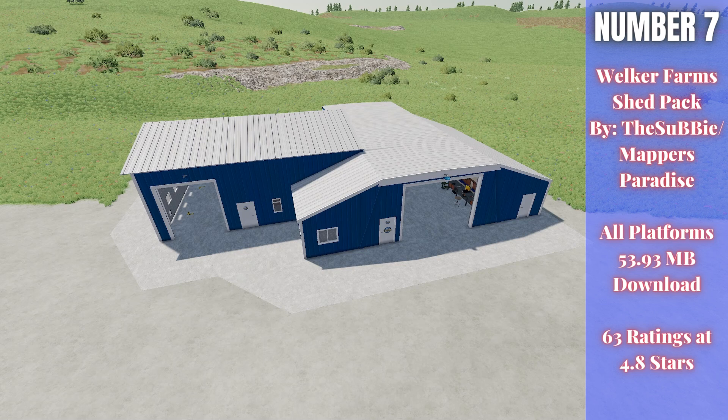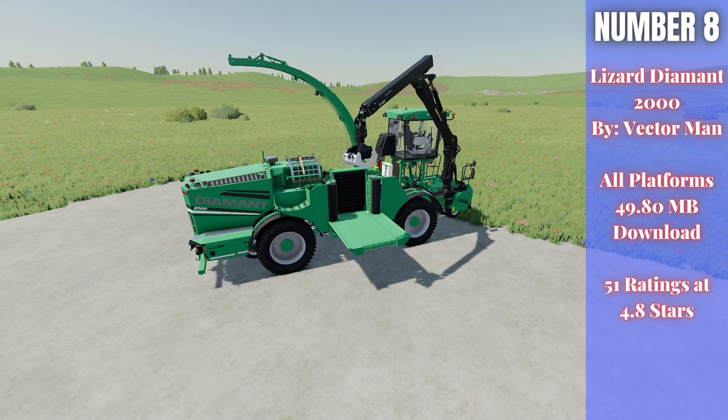For number eight, for wood chipping fans, we have the Lizard Diamond 2000, by Vector Man. It's 49.80 megabytes to download for all platforms, currently rated 4.8 out of 5 stars with 51 people having rated it. As with anything Vector Man does, it is extremely well detailed. It's pricey at 750,000 but has a whopping 768 horsepower, can drive at 50 miles per hour, has several steering modes and customizations — and it makes wood chips for you.